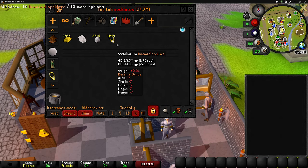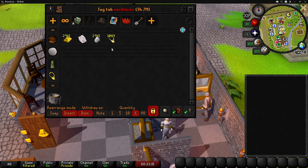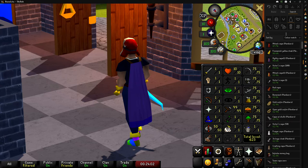We got our first level 99 in free to play, which is super cool! At the beginning of the series I said if I got a 99 in free to play I would allow myself to use the skill cape as a fashion scape item, even though it's members-only. So let's put it on.